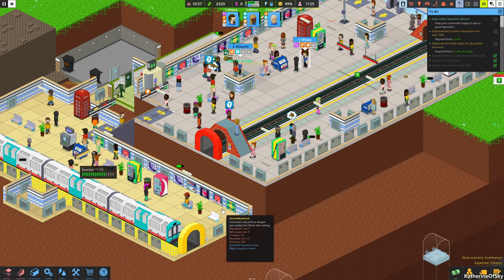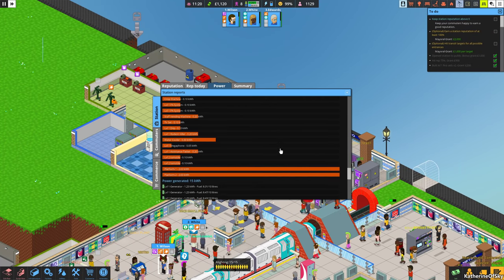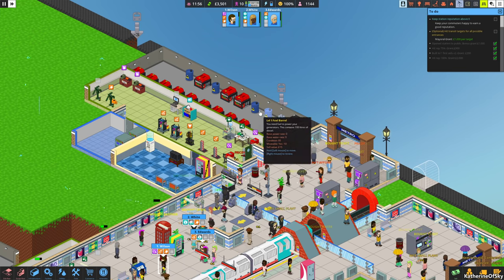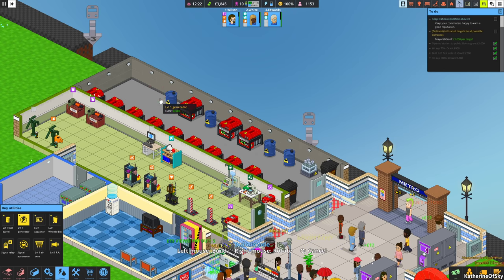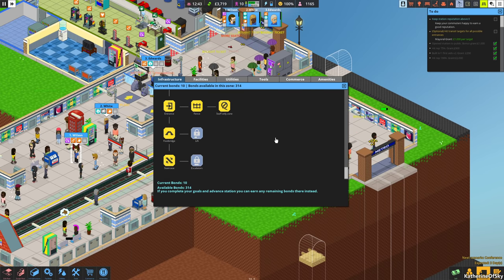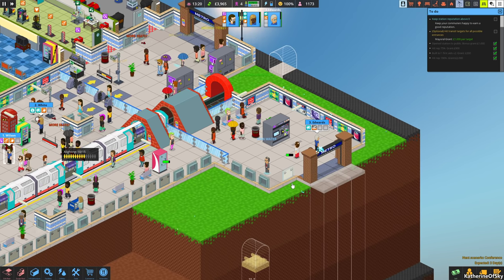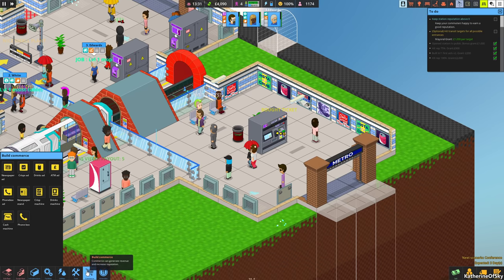Looks like people are not moving very well down here — we might need a PA system for there. Do we have enough power? We're generating 15 and we need 16.2, so we definitely need another generator. Let's get another level one generator — I'll have to replace all these once we get enough bonds. What's available in procurement — definitely level two plants, and we can get a busker. Let's just get this busker here.